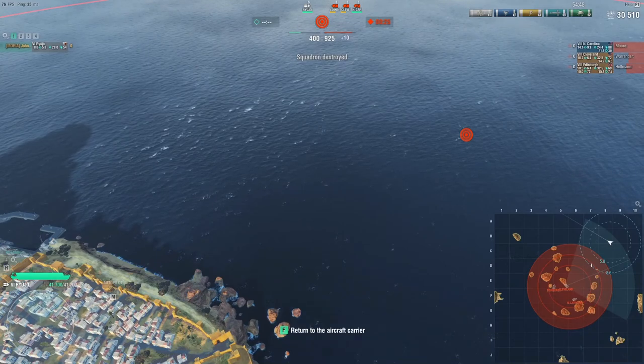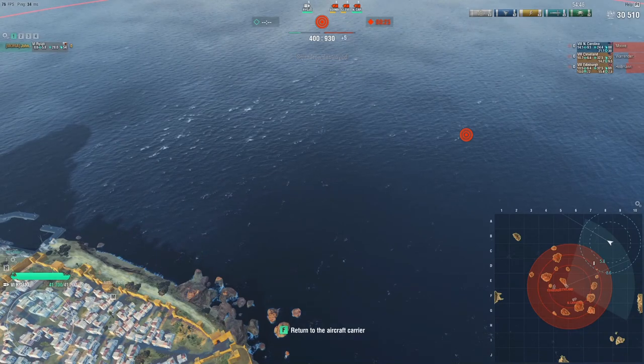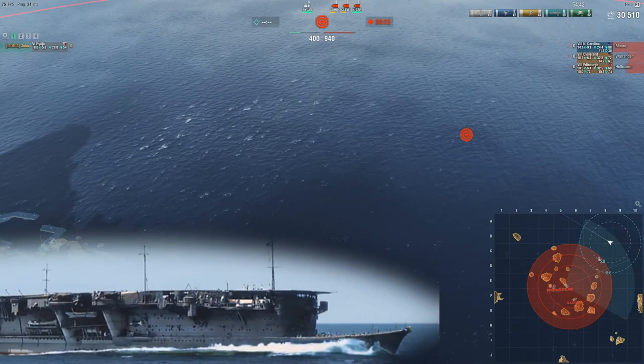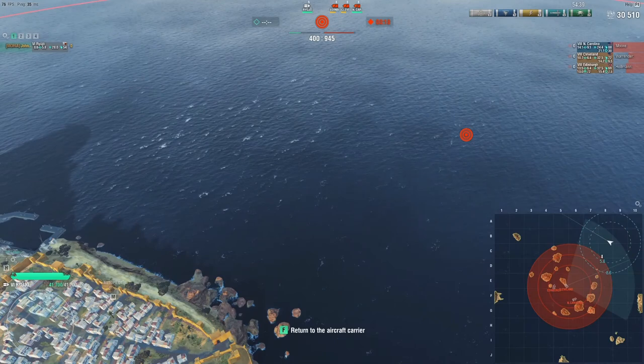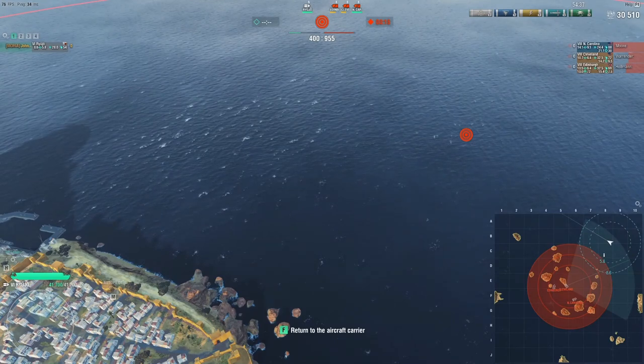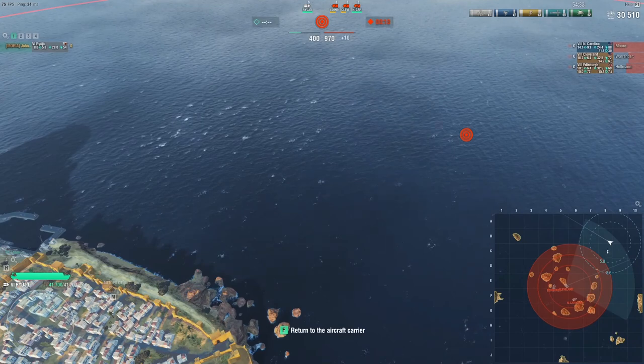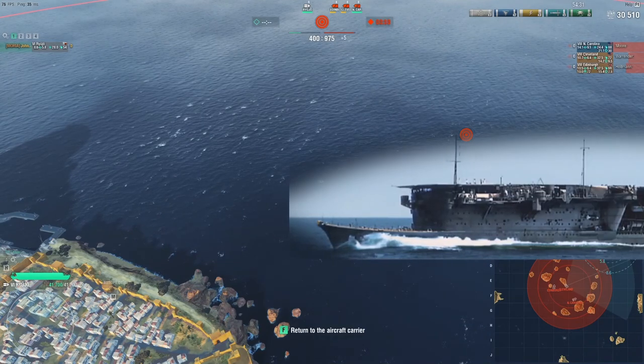Thin out your squad, go in, always make a one-drop attack and immediately recall your squad. Don't take too many planes with you otherwise you will just lose them very fast. This is how you can attack tier 8 clusters of AA ships. I hope this helps — we conclude our small series for tier 6 carrier gameplay. I hope it was helpful. Catch you later.